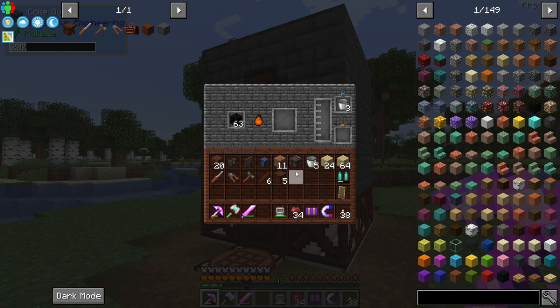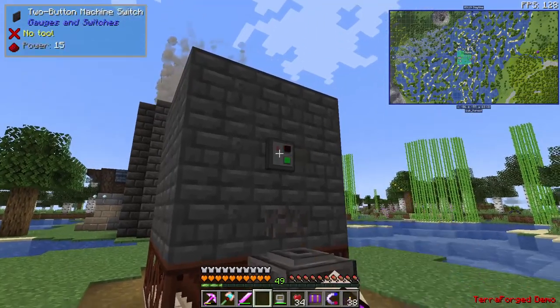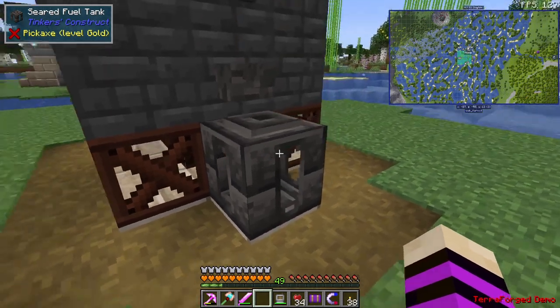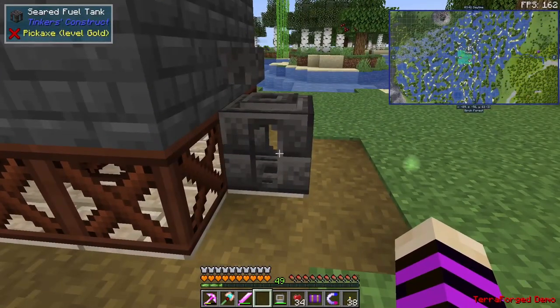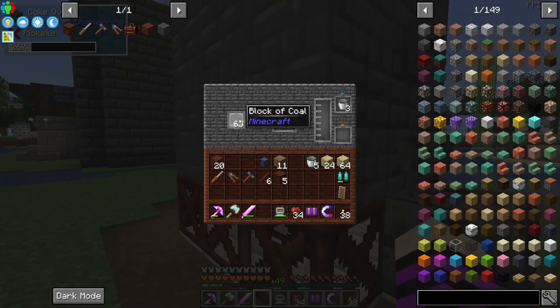We can also use other mods to pull the creosote oil out of the machine. Since we just completed Tinker's Construct, we could make one of the seared fuel tanks, add a seared faucet to the side, and activate it with a two-button machine switch — a fancy version of a lever. This will pour the creosote oil into the seared fuel tank for storage outside of the coke oven. If you're done with creosote oil and want the coke oven to keep running AFK, you can replace the tank with a liquid trash can so the oil gets voided automatically and the unit never stalls.